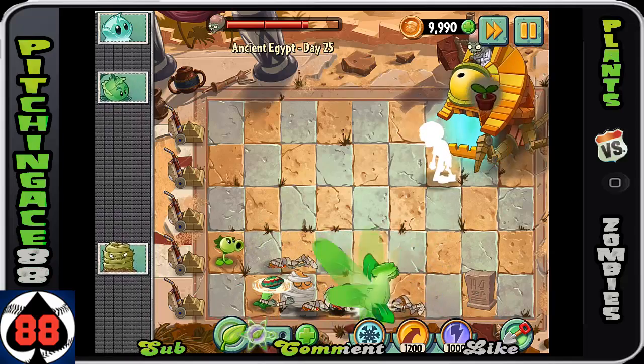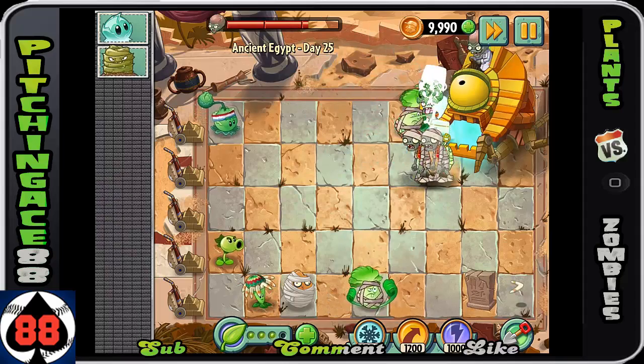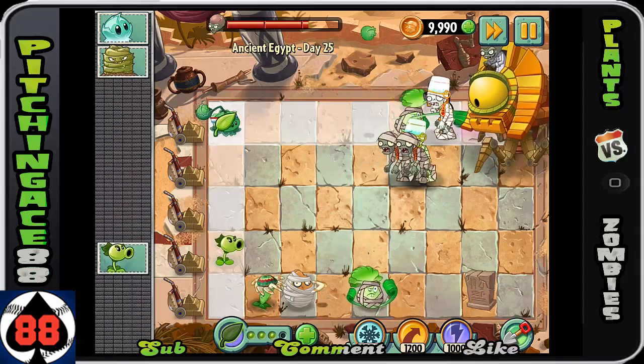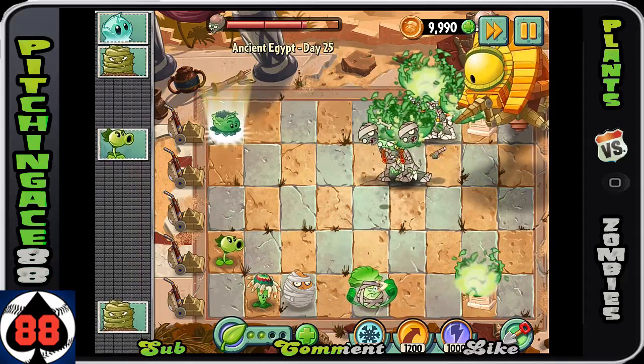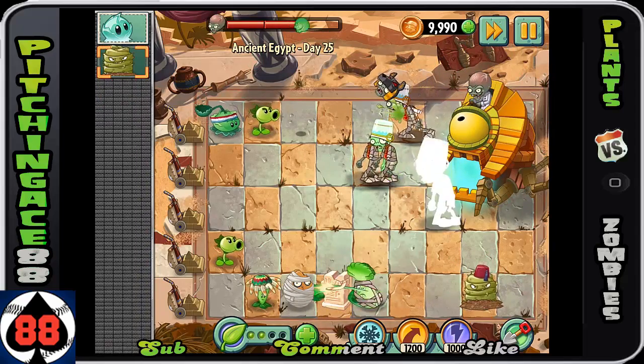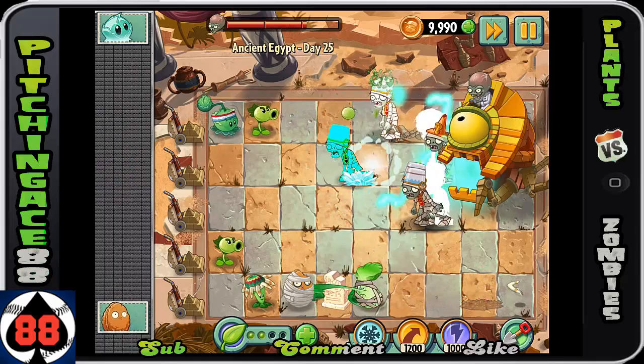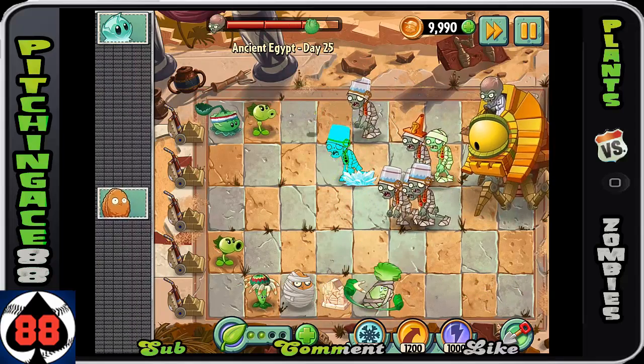Use the plant food on that Bonk Choy to get rid of those guys. The Anubis guy can be a huge pain - I really want him to be the first one out. I'm trying my best to get rid of that guy, because if you keep him up there, he's gonna plant so many graves that it'll be almost impossible to do any real damage.